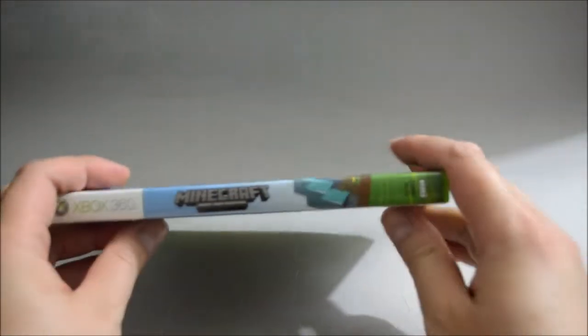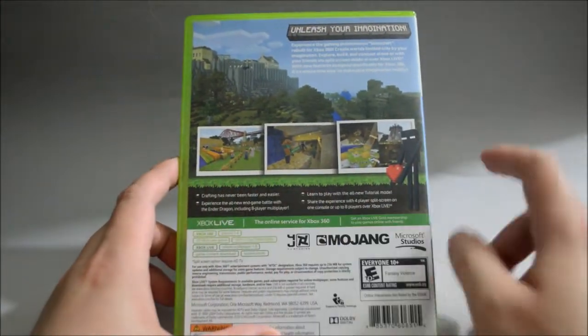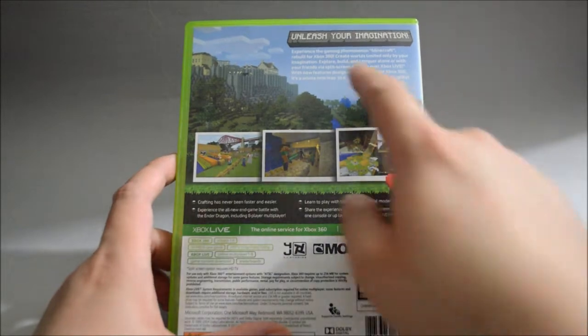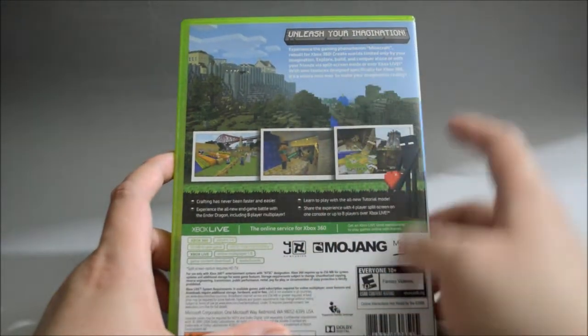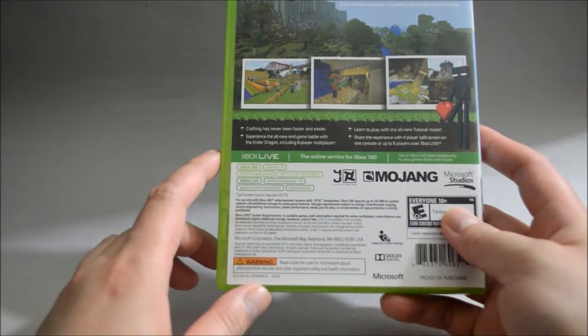And let's look at the side quickly. Let's look at the back — same gameplay pictures. But on top it says 'Unleash your imagination.' And for the 360, it should require 50MB for save.